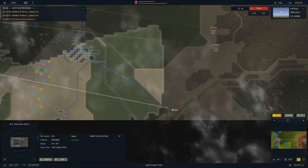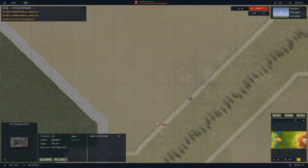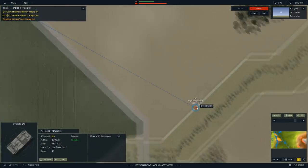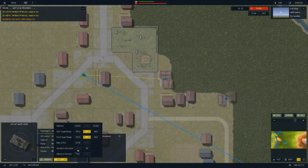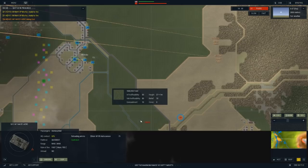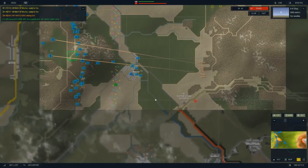You can't spot that yet. The .50 caliber is probably not going to do a lot to it but it might suppress it. We're gonna do effective range here. We did hit it and apparently did a little bit of damage. Actually, this isn't a .50 cal - this is a 20 millimeter. I kept thinking it's an M113 but a 20mm might actually do something to this. It did - that destroyed it. Nice.